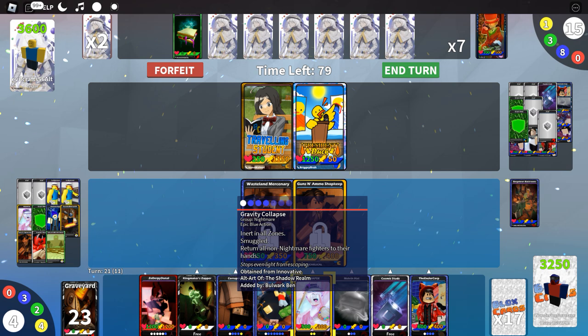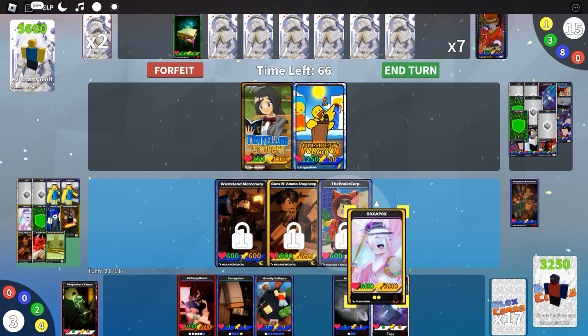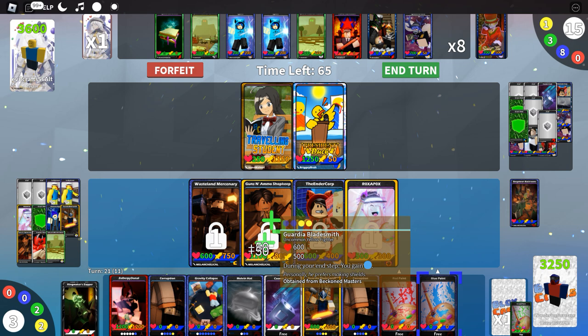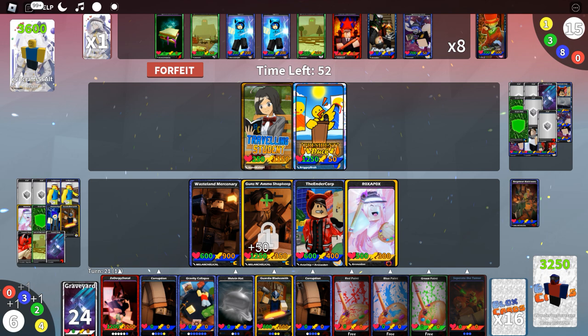Play the Ender Core, they're smuggled. Play Roxapox — our opponent has a very strange deck. We'll play the Cosmic Stud potentially. We're getting so beefed up. They have no MS 3000 left — it is over for them if they're unable to stop us. We'll keep smuggling cards in to their great annoyance.